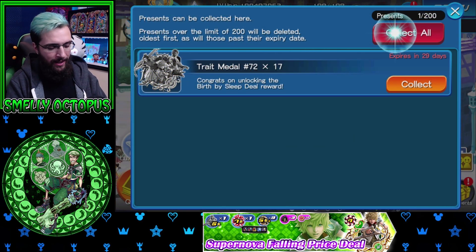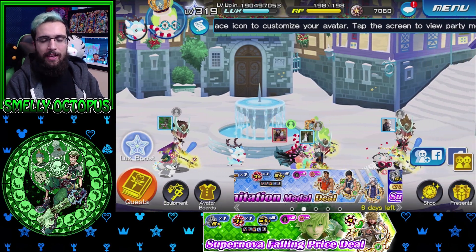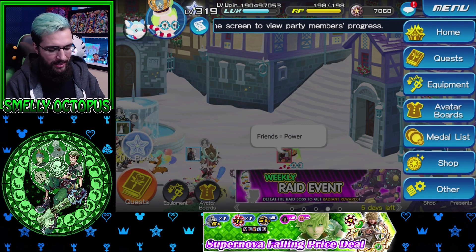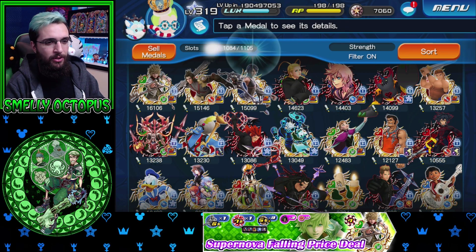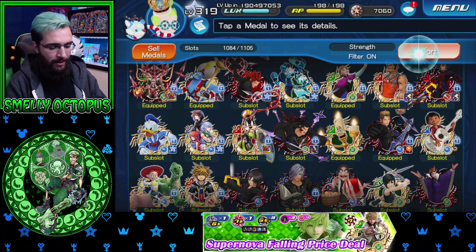I honestly don't know why they don't make trade metals stack. I need a good reason why they don't stack, please. We have so many metals with traits. Please just make them stack. That's a quality of life update I would love to see — stop forcing us to buy inventory, especially when we have to hold on to these trade metals for later on.